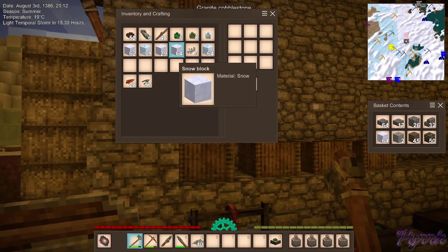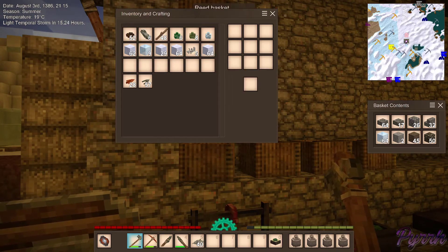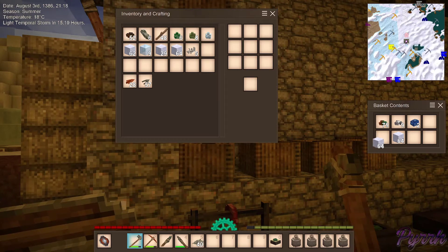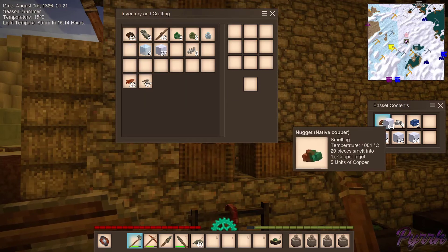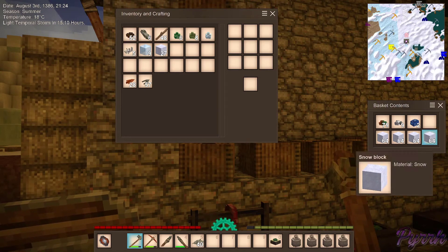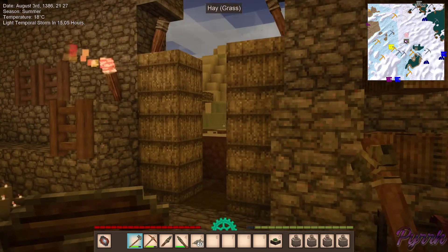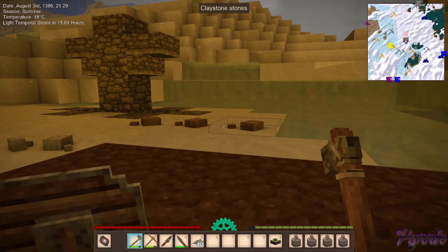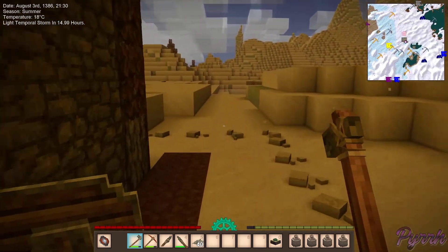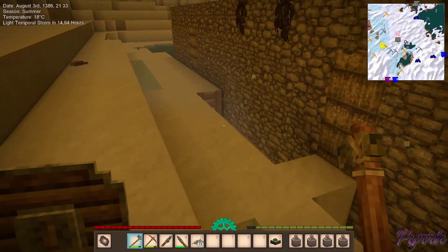Now things won't spawn on the ice, but they will spawn on the snow. So maybe we save the ice and not the snow. We'll just stick these here because we can. Those have to go with us to the trader. I may come back and pick up all of this snow too, because I'm not really sure what I'm going to do with it. I will bring back the ice, probably, from the trader.